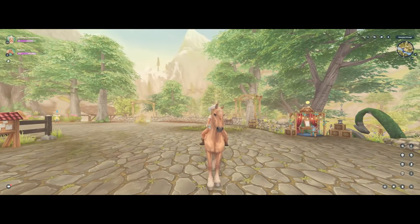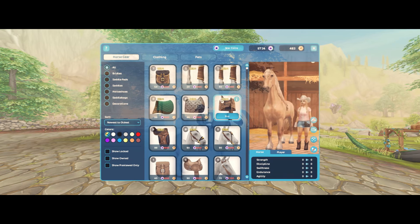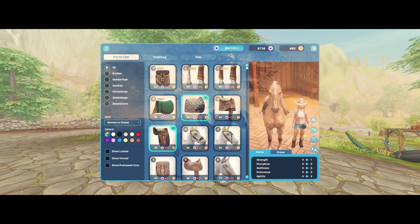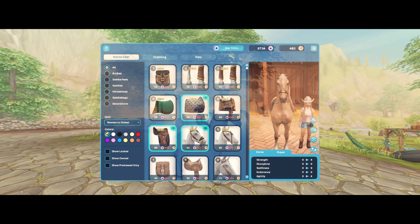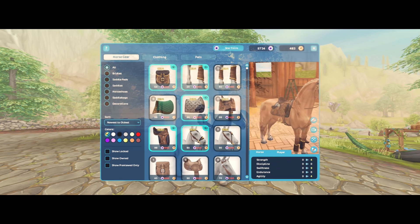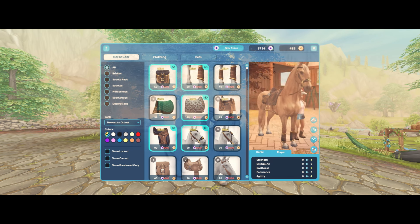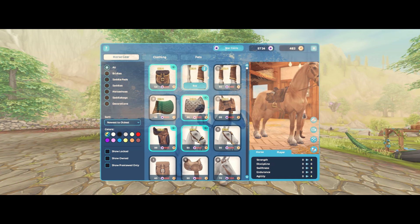Let's check out the new tack sets. We already know how I feel about some of these saddles — they look horrendous, but we're not going to talk about it. This saddle, however, is very cute and very expensive. I really like this whole combination. I like how they added leg cover options — you can have the foot covers on the front, the back, or both. I hate that you can put wraps over the feathering on draft horses like the Ardennes and Fresians though.